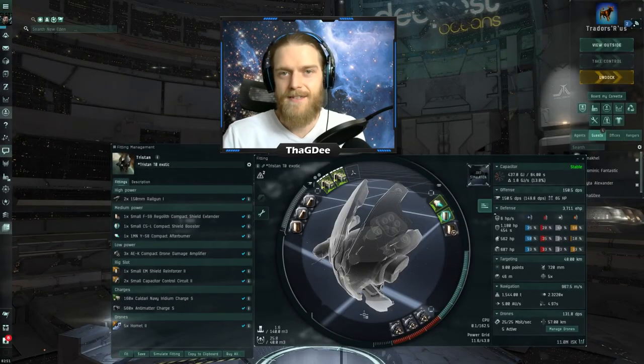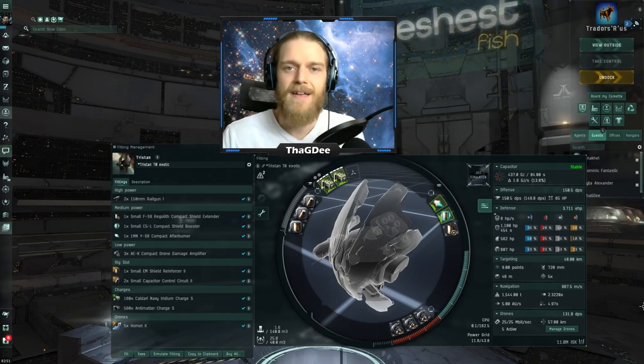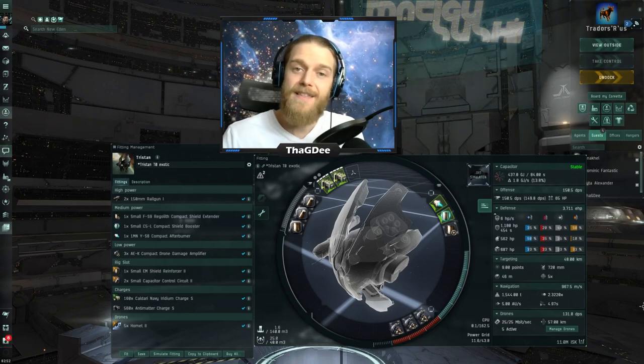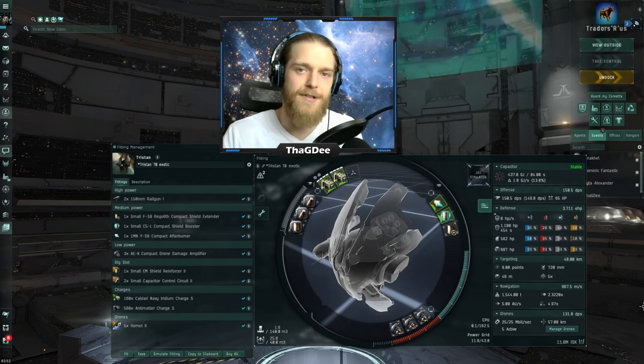So the conclusion is this: with 130 DPS you should be able to handle the Skybreaker no problem at all. Anything under 110 DPS and you'll likely die. If you like this Tristan fit, I'm going to have it linked below, and I highly recommend using the Caldari Navy Iridium Ammo to get that sweet balance between DPS and range.